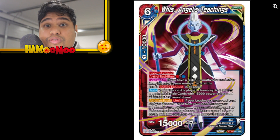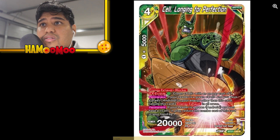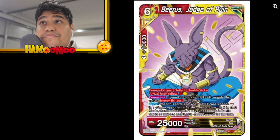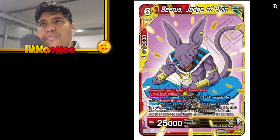Whis Angels Teaching — apparently a good multi-color card. When this card is played, choose up to one of your opponent's battle cards with 15,000 power or less and return it to its owner's hand. If your leader is mono red and you discard one card from your hand, during your opponent's turn when their battle card or unison attacks, choose up to one of your cards and it gets 10,000 power. Possibly good, but I'm not sure. Cell Longing for Perfection. Beerus Judge of Ruin — yellow and red — possibly for Beerus from BT16 or maybe for Whis.